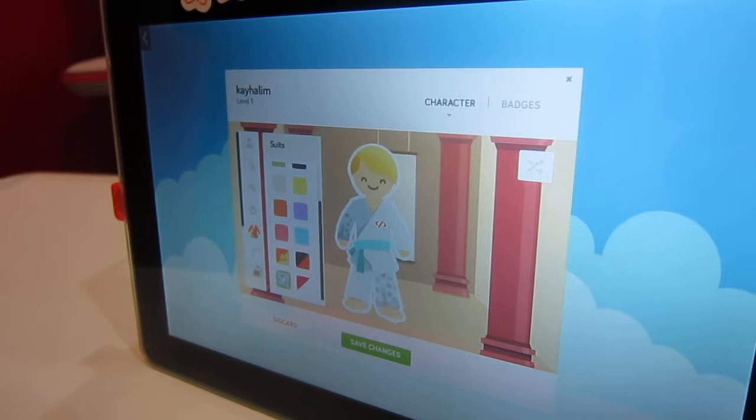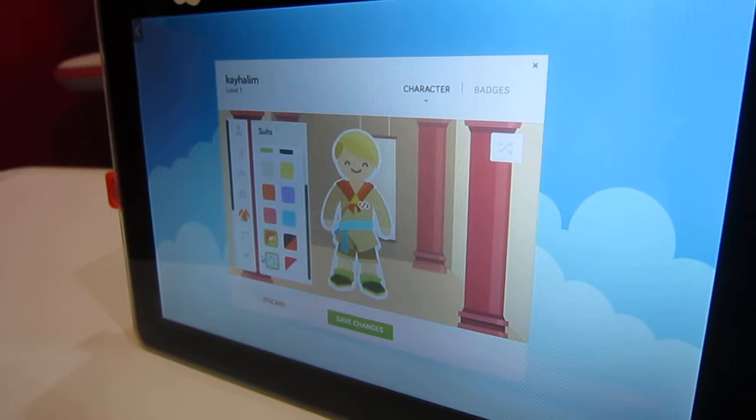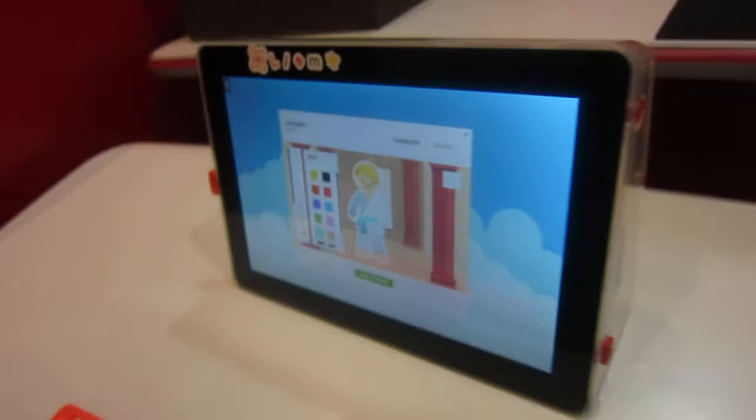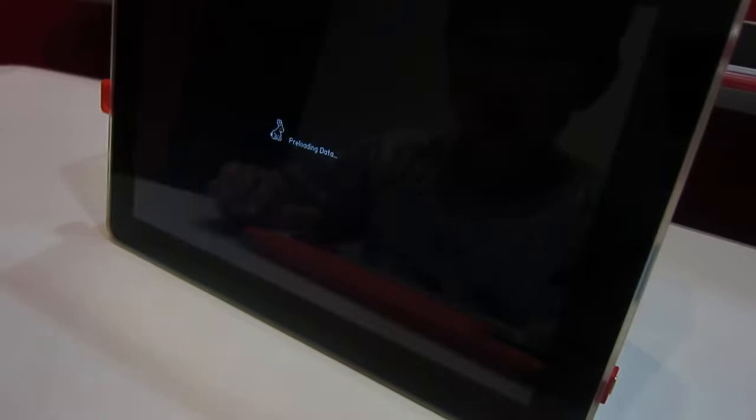I'm gonna choose this karate costume. You can even choose your belt. I'm just gonna save this — and the belt I'm just gonna leave white. For the head, I don't want any head accessories because it's just a deer one. So I'll go back.